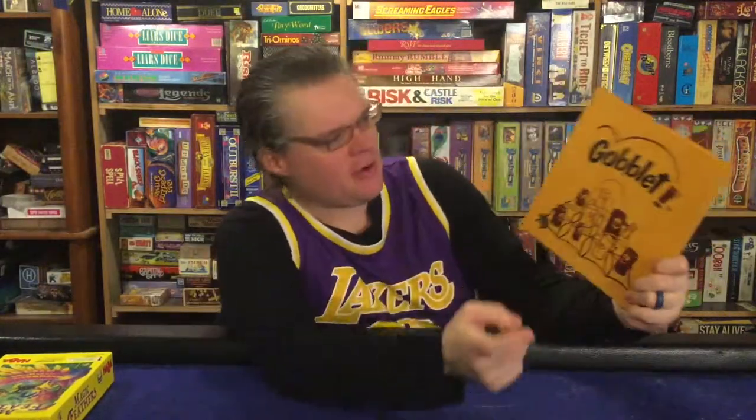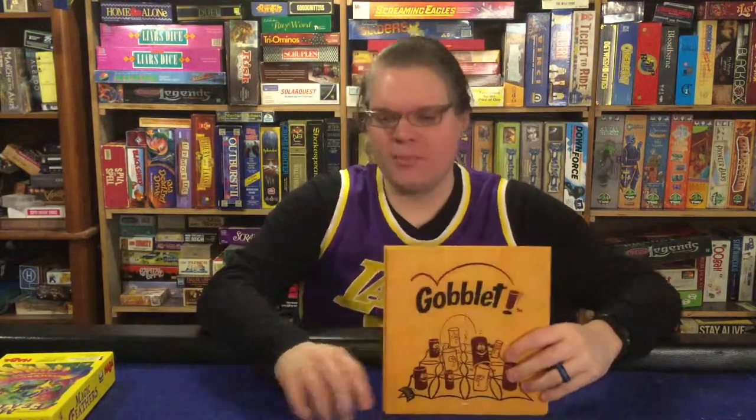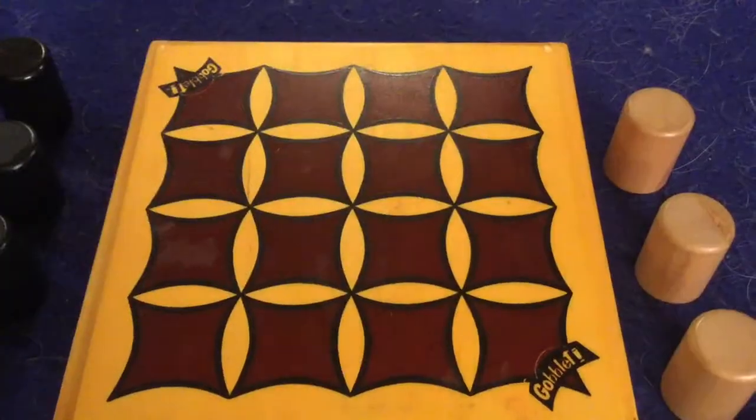Hey YouTube, I'm back for another game review. Today I'm very excited to check out Goblet from Blue Orange Games. This is for two players, probably about ages six and up, taking about five to ten minutes to play. In Goblet, you're going to be taking your wooden pieces — it's an abstract strategy game — and putting them on the board in the hopes of getting four in a row. The big catch is that some pieces are smaller than others, and you can eat your opponent's pieces and take their spot.